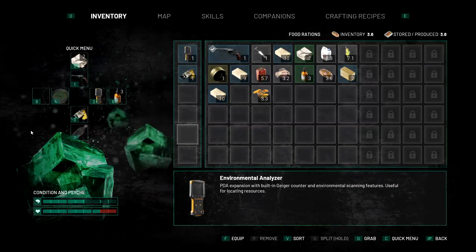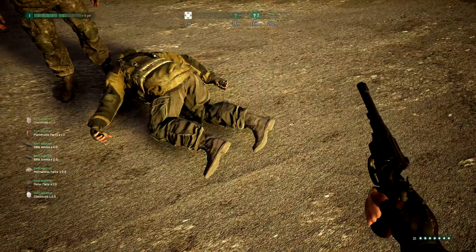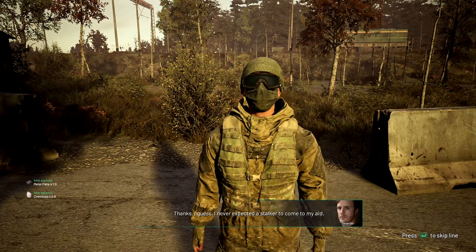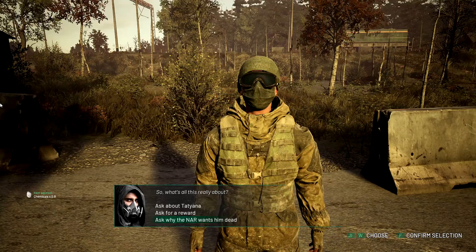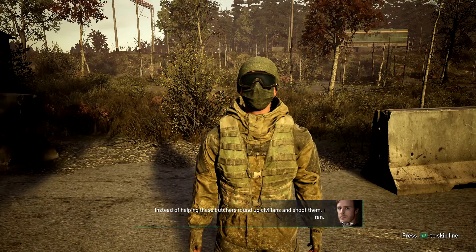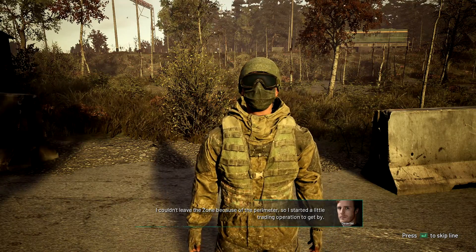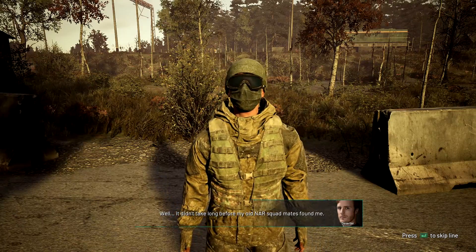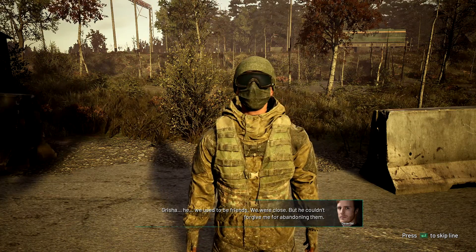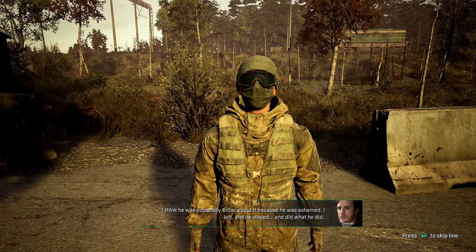'You keep telling yourself that, but the truth is you pussied out and deserted us when we needed you, like a coward. And you will die like a...' How's my psyche? It hasn't actually dropped that much. I think the psyche does actually drop slower the longer the game goes on - interesting. 'I never expected a stalker to come to my aid. That's when the NAR wants you dead. Instead of helping these butchers round up civilians and shoot them, I ran.' It's fair - we used to be friends, we were close, but he couldn't forgive me for abandoning them.